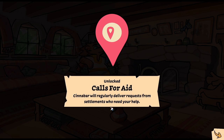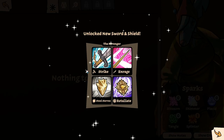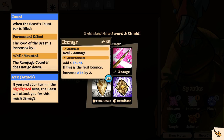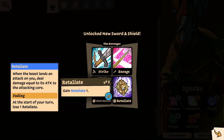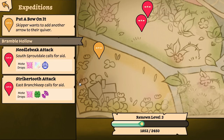Calls for aid — Cinnabar will regularly deliver requests from settlements who need your help. I can craft something — look at this: new sword and shield, The Revenger. Deal a damage, gain a charge. Taunt — when the piece taunt bar is filled, the rampage of the beast is increased by one; while taunted the rampage counter does not go down. It's a two damage weapon though. Also: gain six block on the first bounce, deal three damage — I like that. When the beast lands an attack on you, deal damage equal to its attack to the attacking core. Oh wow, I really like that — that's kind of cool, I definitely want to try this now.